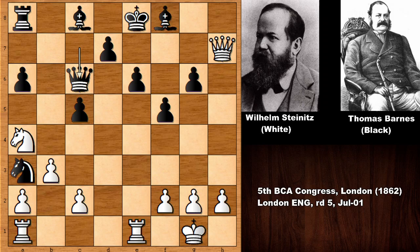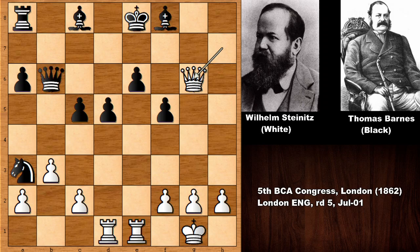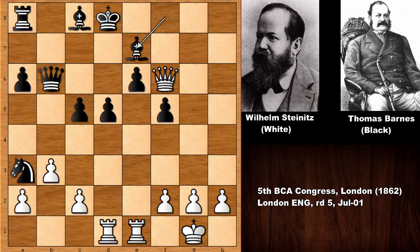Knight takes on c4, queen takes rook — but this was actually playing with fire. Knight takes on a3, then queen takes on a7, we have queen to c6, and rook from a to d1, d5, knight to b6 by Wilhelm Steinitz — sacrificing the knight. What was the purpose? Queen takes on b6, then capturing the pawn, king to d8, and then checking the king, we have king to c7. So Wilhelm Steinitz lost three minor pieces for the exchange.